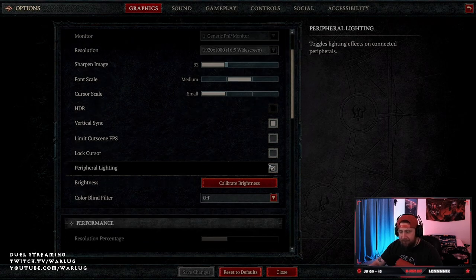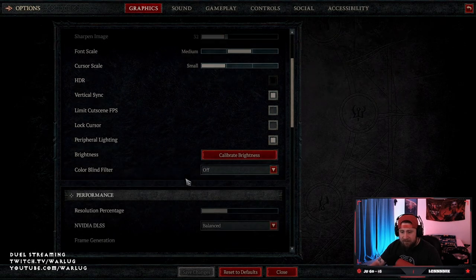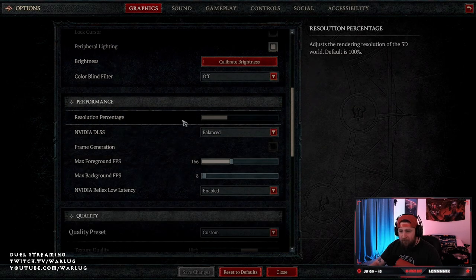I like to have V-Sync on just to kind of help with that. Limited cutscene and lockers are both off. Peripheral lighting is on. Brightness I calibrate — I go probably one or two down or one or two up depending on how I'm feeling for the night. Colorblind is off.